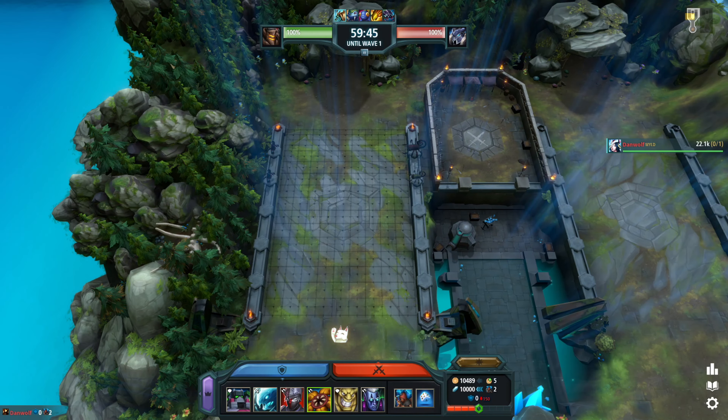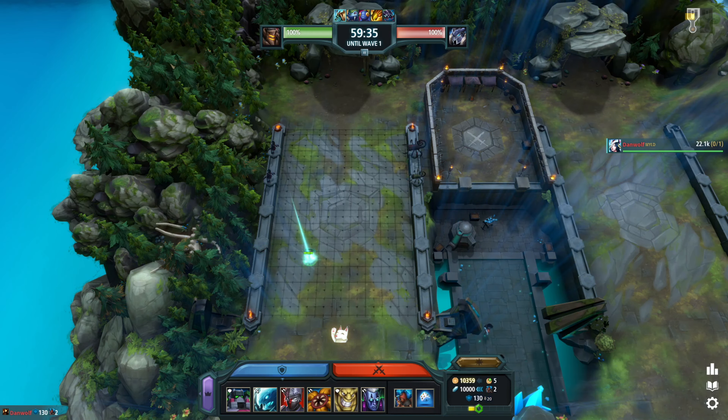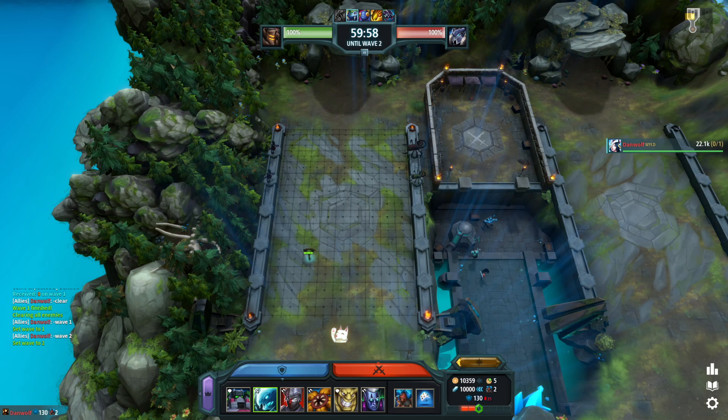Welcome to another video showcasing a Legion TD start. In this case we'll show off the honey flower and aqua spirit. On wave one, aqua spirit can hold a snail or a no send as well, and it's no issue for it whatsoever.